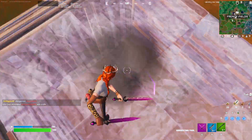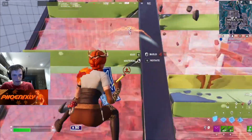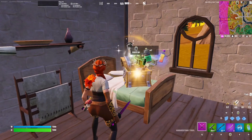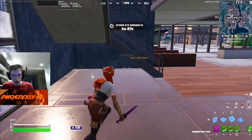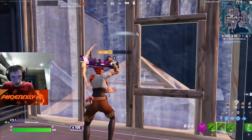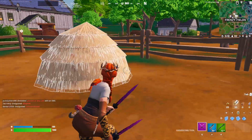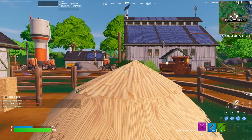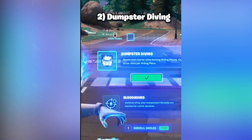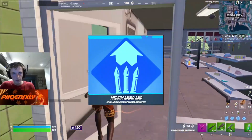In fifth is Shotgun Recycle, which occasionally won't consume a shell when you shoot. This can be useful for pushing the tempo of fights if you're using the Combat or Maven shotgun, as those use shells much faster than the Havoc. In fourth is Slap Surplus, which gives you a Slap Juice out of every chest you open, meaning you can go without heals off spawn and quickly recover in the mid game. In third is Dumpster Diving — as a Frenzy player I may be biased, but if you're aware of the map this augment lets you jump in and out of dumpsters and hay bales to stack a ton of heals for the end game.